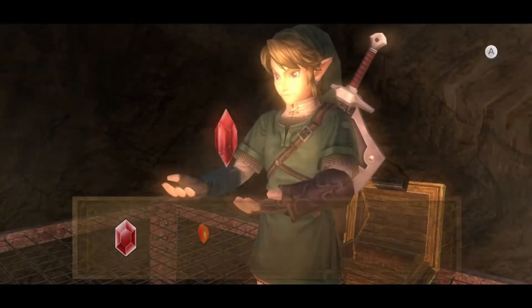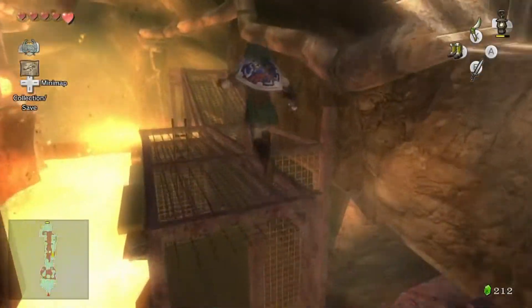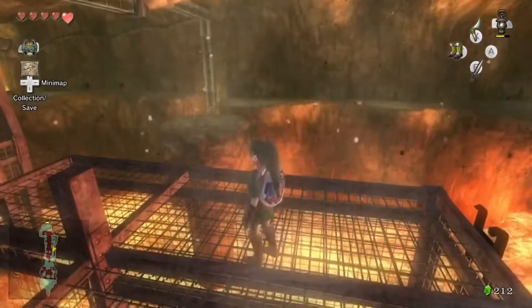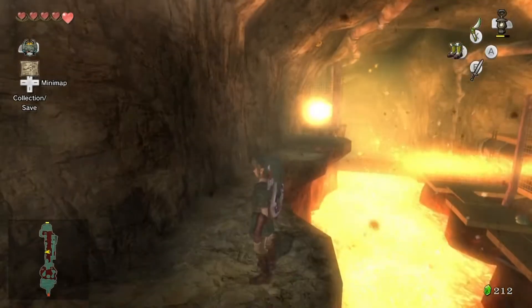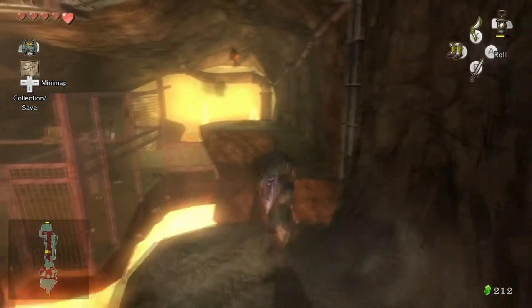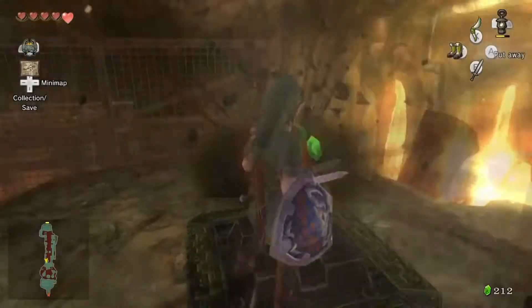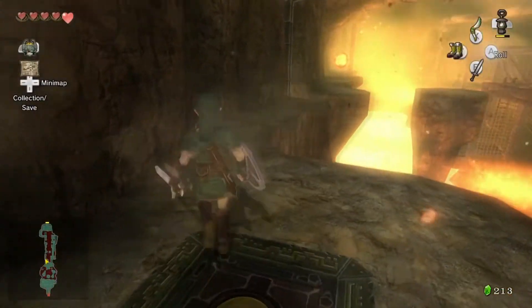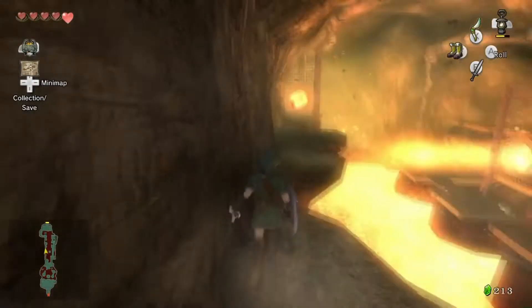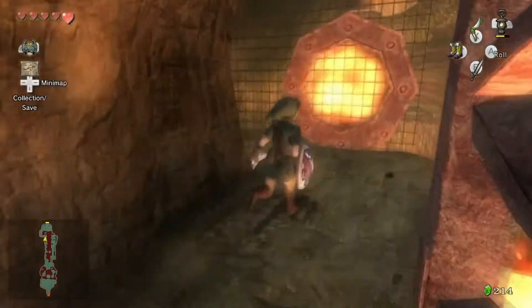A lot more difficult than what they were in Ocarina of Time. There's a red rupee there. Torch slugs are also kind of annoying, as you'll be finding them all over the place in this area, more or less hanging off the ceiling and trying to jump on you when you get close to them. So just carefully see where they are. I probably should have killed the one over here that we're gonna run into in a minute. Yep, there he is.